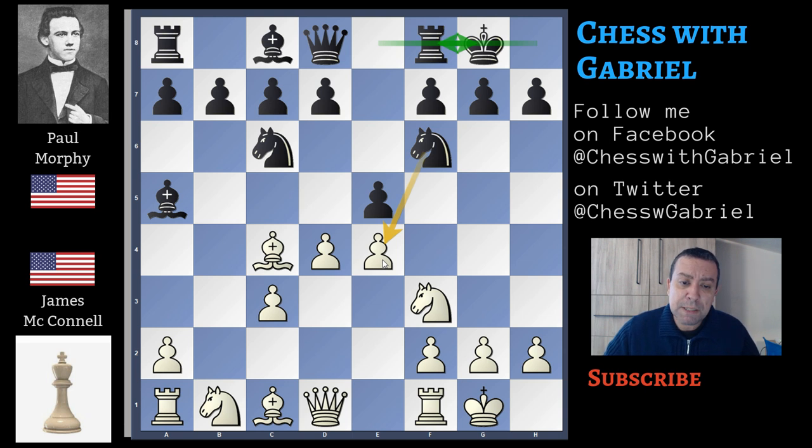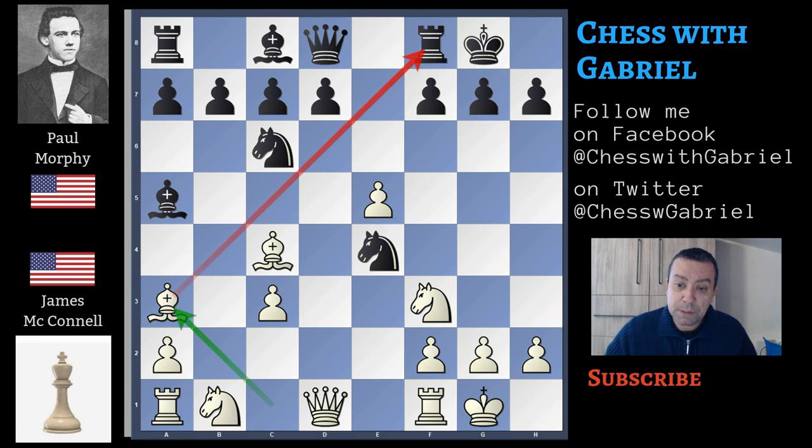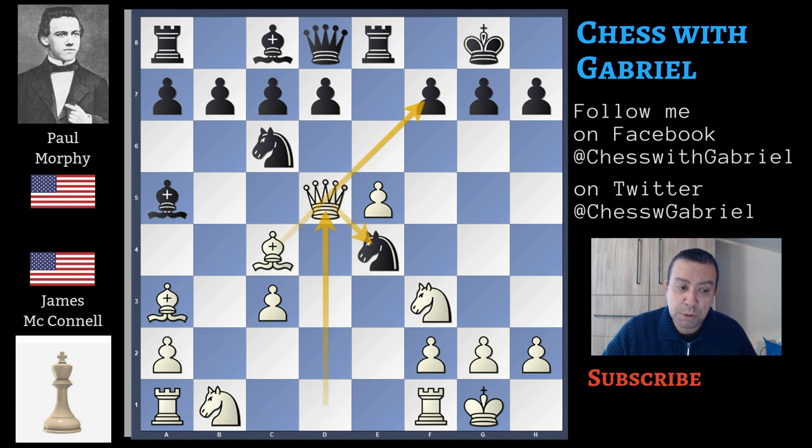But Morphy doesn't want to open the center with the king still on e5. So short castle, d capture on e5, knight capture on e4 — two pieces are attacking c3. Here comes bishop to a3, threatening the rook, and here comes d6, a good move. Let's go back one move. Rook to e8 is a great mistake because there is the classical motif — queen to d5, this battery attacking f7 and also attacking the unprotected knight.